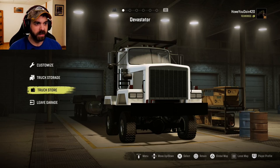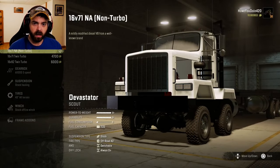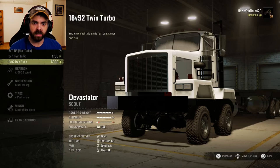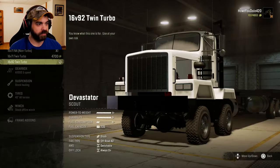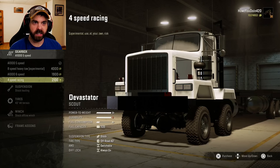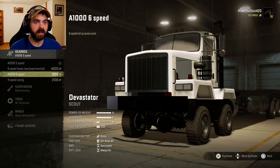Big old sumbitch. Let's just jump into it and see what we can do to this thing. For engines we have the 16v71 naturally aspirated, the 16v71 twin, or the 16v92 twin turbo - we'll do that one. Gearbox, got a few of them here. A four-speed racing gearbox? I think for now we'll just do the A1000 six-speed.